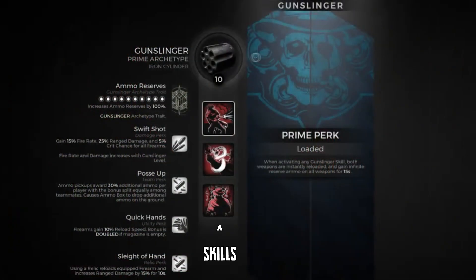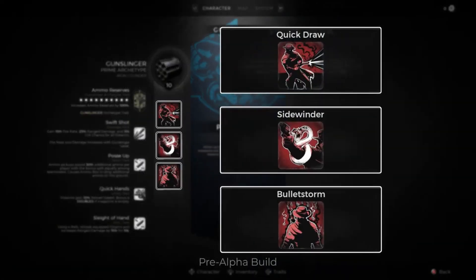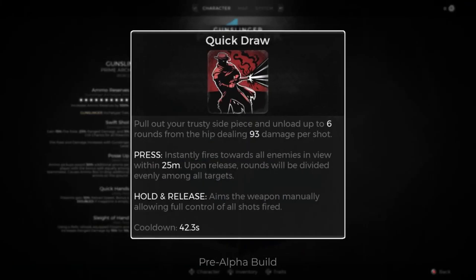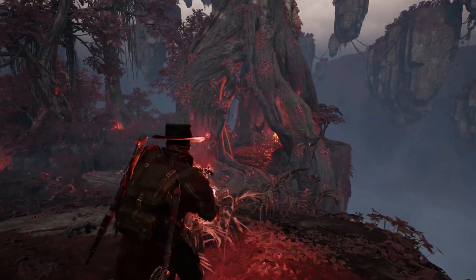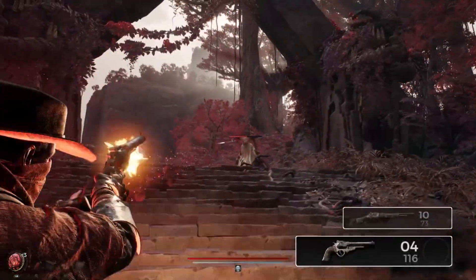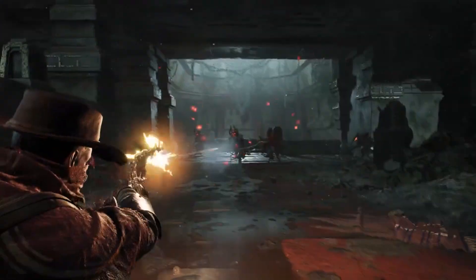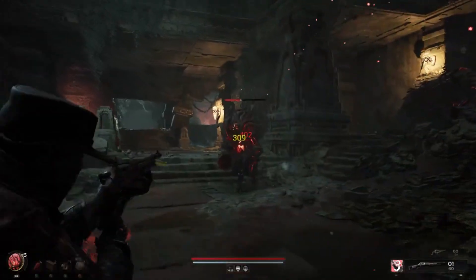Each archetype has a set of three skills, five perks, and a unique trait associated with them. Skills are powerful abilities that use a cooldown system to function. You can swap between them out of combat at no cost. Each one will suit a different situation — some may be a boost to damage, utility, or healing. Skills will be impactful, active use tools for the player to utilize, and timing with them is important to get the best results.